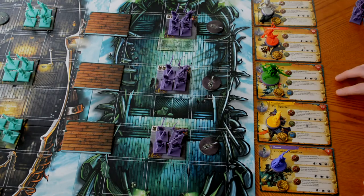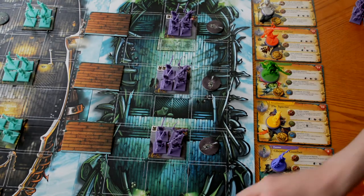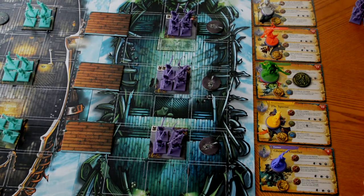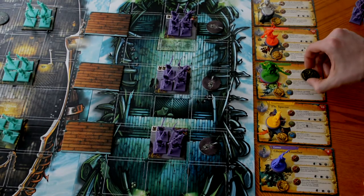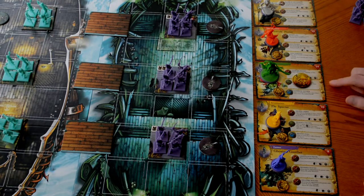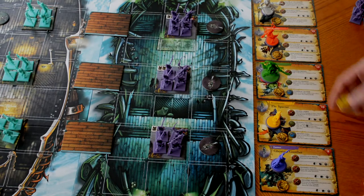We also talked about the Dead Man tokens earlier. During the prepare hero step, if Little Tom was KO'd in the previous turn and has a Dead Man's token on him, that token gets flipped over to the shiny side. When it comes around to this player's turn again and we do the prepare hero step, the token is removed, and Little Tom becomes part of the reserve again and can be deployed.